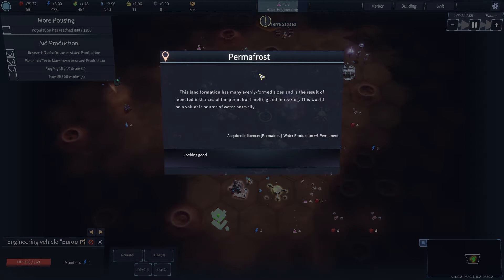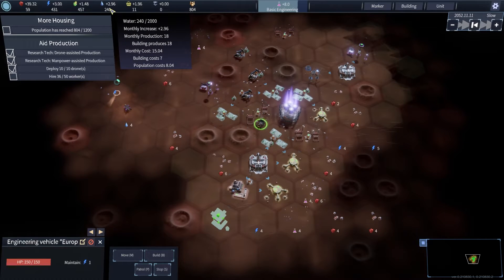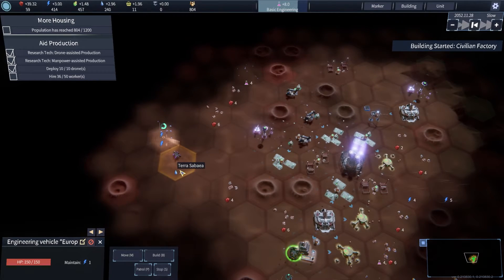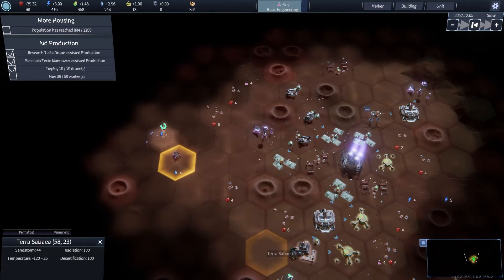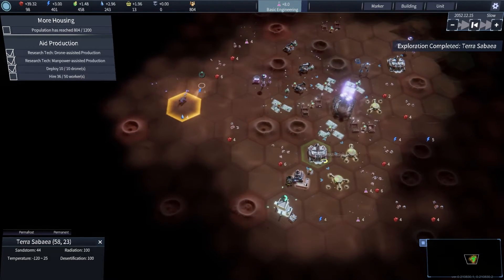Permafrost — land formation has many evenly formed sides as a result of repeated instances of permafrost melting and refreezing. This would be a valuable source of water normally. Water production plus four permanent. I don't understand where that applies — to this square? Okay, maybe it's just a little narrative text thing for each square as you survey it. Permafrost permanent — there we go, we've gotten to the bottom of it.